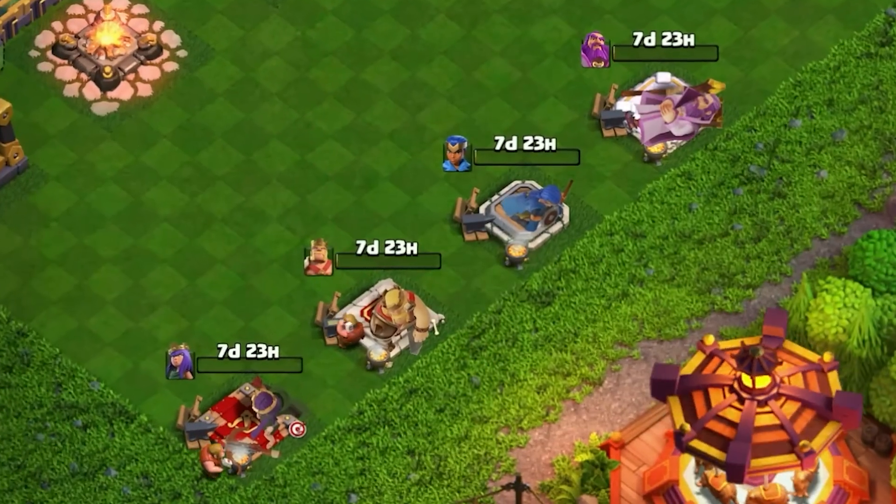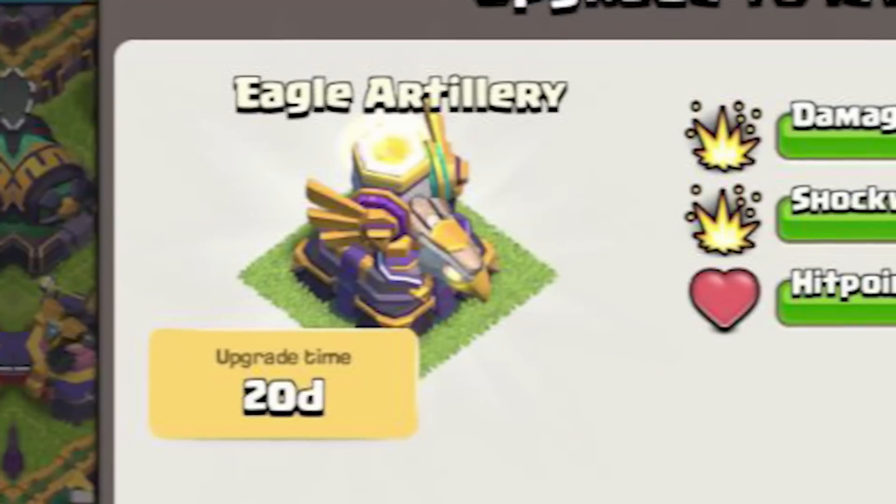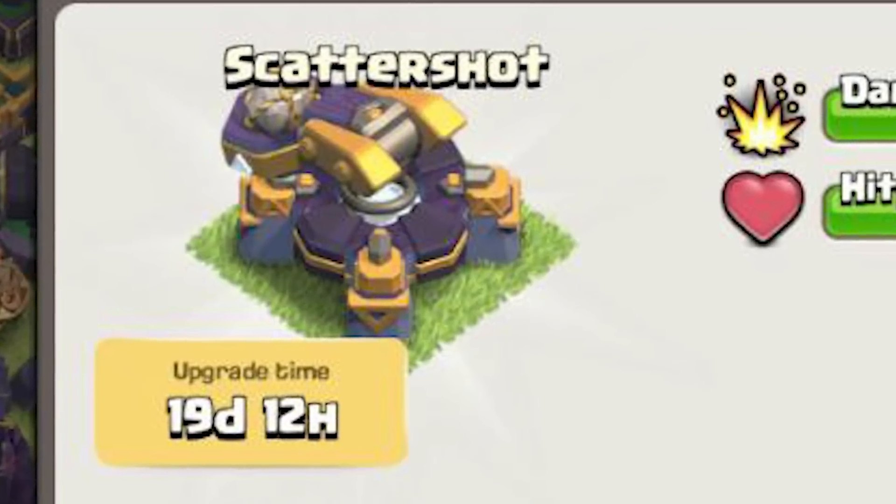Upgrading is probably the most hated process for any Clash of Clans player, especially upgrading your heroes since you can't use them while they're upgrading. And now with the new update, 20 days for an Eagle Artillery, 19 and a half for Scattershots, 18 days for Teslas — it's going to take forever to be maxed again.